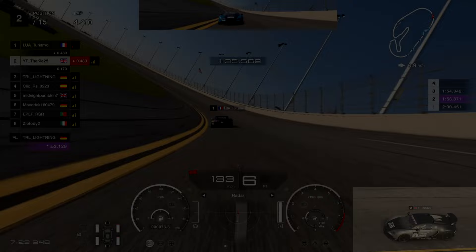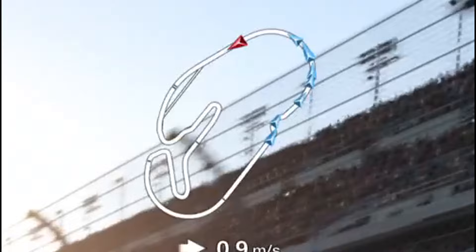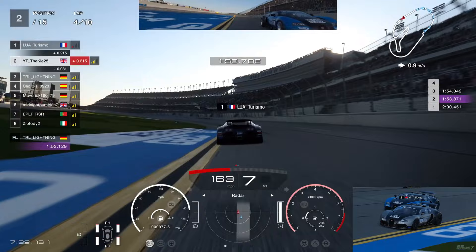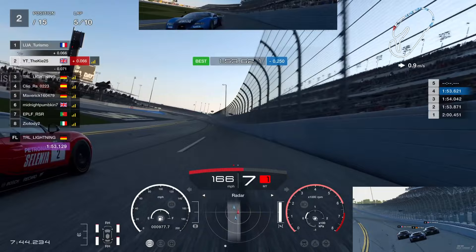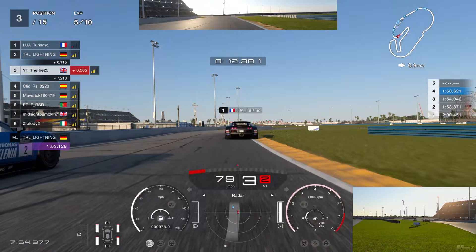Skipping ahead to the end of lap four - we've all been driving fairly static, working together and not fighting much. You can see the gap we've developed by being sensible. Now Mick has a look down the right-hand side, we get the slipstream from Turismo, and it's time to start fighting. We go around the outside - a little tap - Mick goes up the inside, and we try to hold around the outside just about within limits.